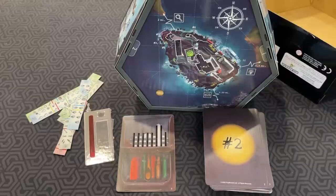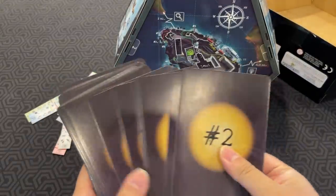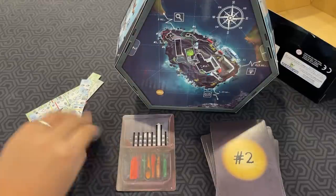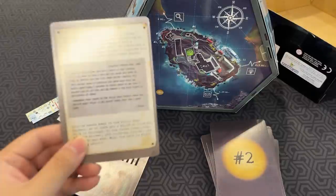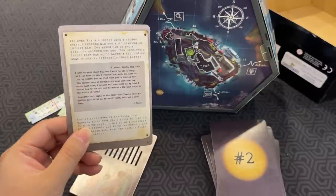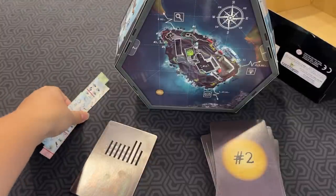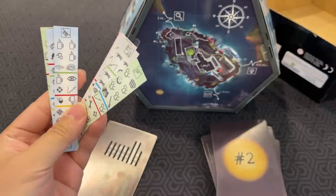Let me show you how to play — or kind of more how this game is formatted, because I can't fully show you or it'll spoil it. This is a collaborative escape room style game. You have a deck of cards, very much like Exit, but instead of letters they are random symbols. You also start with a radio, tools, and a letter card setting up the game for you. You also have seven solution sticks.